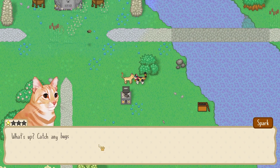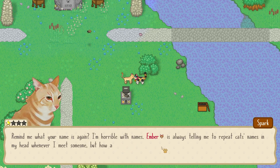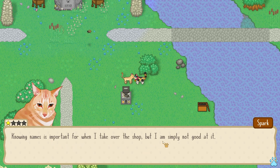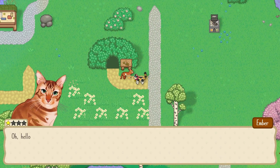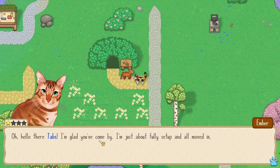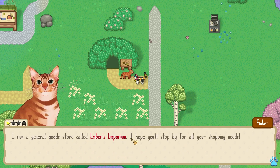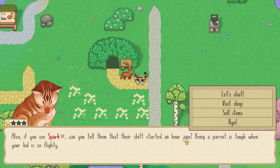Sorry Spark — what's up? 'Catch any bugs today? Remind me what your name is again — I'm horrible with names. Ember is always telling me to repeat cats' names in my head whenever I meet someone, but I'm not supposed to remember and listen at the same time. Knowing names is important for when I take over the shop but I'm simply not good at it.' Oh poor kitty. Here's Ember — 'Hi there Tabs, I'm glad you came by. I'm fully set up and all moved in. I run a general goods store called Ember's Emporium. I hope you'll stop by for all your shopping needs. Also if you see Sparky, tell them their shift started an hour ago! Being a mum is tough when your kid is so flighty.' Oh that's so funny.